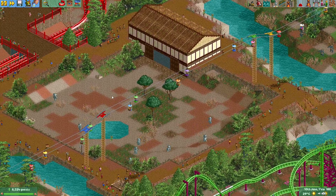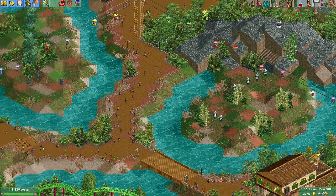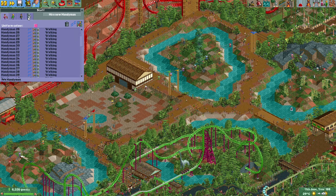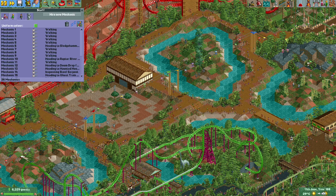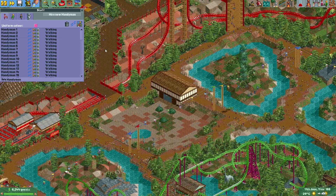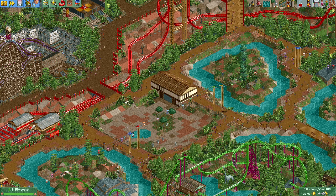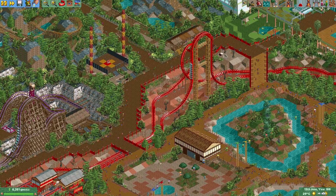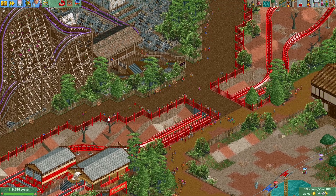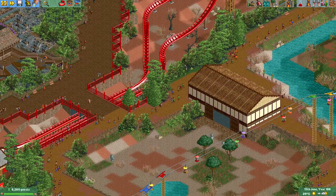I'm quite happy with how this turned out — I think these animal enclosures look a lot better. It's always a good excuse to add some extra entertainers in the park. In the original Megapark there was a staff limit of 200 staff members, but thankfully we no longer have that limit, which allows me to hire more staff. I also hired several more handymen off camera — they're all assigned patrol areas, and even with all the handymen I had, it was still quite tough to make sure there wasn't too much litter. So in some of the more problematic areas I added more handymen, and that definitely helps.